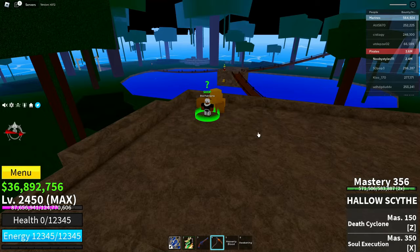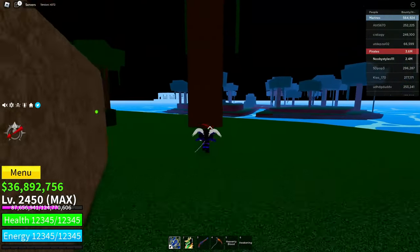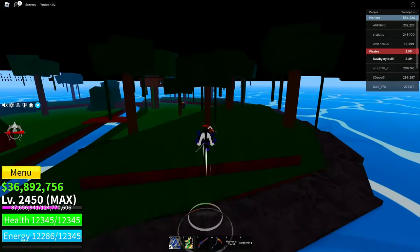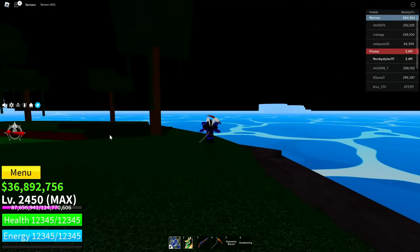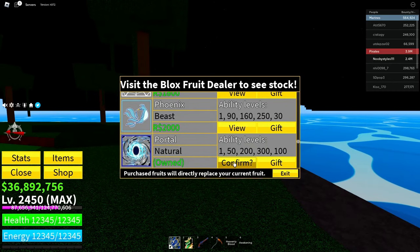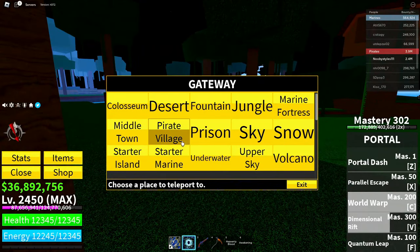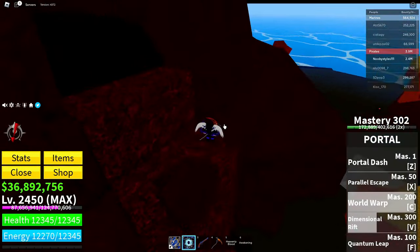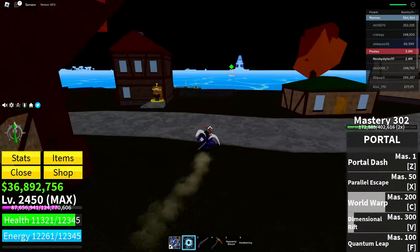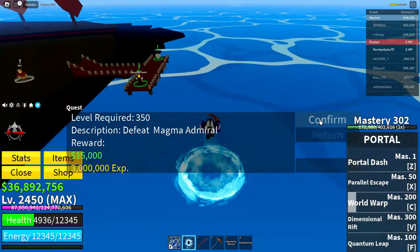After resetting, go to any place that has a boss and kill it. I'm going to the volcano area where the admiral boss is. I'll swap to a faster fruit first, then go fight the admiral at the volcano.